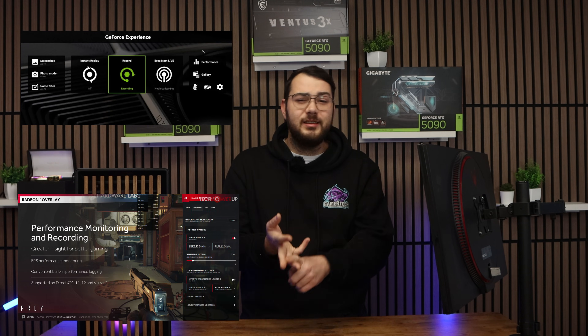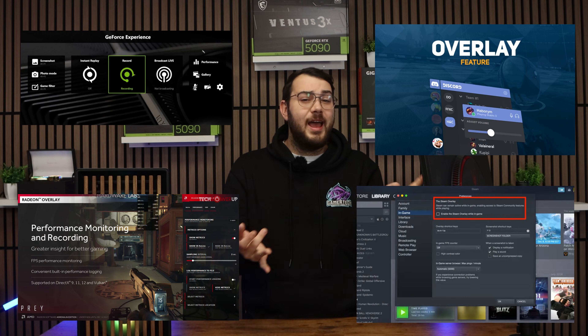You've made it to section four — overlays and background apps. Overlays are one of the sneakiest and most consistent causes of game crashes. Overlays like NVIDIA's in-game overlay, AMD overlay, Discord overlay, Steam overlay, and Xbox Game Bar hook into the graphics API — whether that's DirectX 11, DirectX 12, or Vulkan — and if a game is unstable, those hooks can cause freezing, black screens, or instant crashes. Turn them off temporarily and test the game to see if one of them is the culprit.